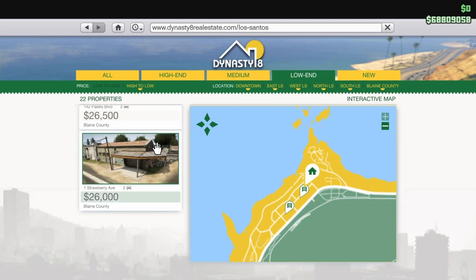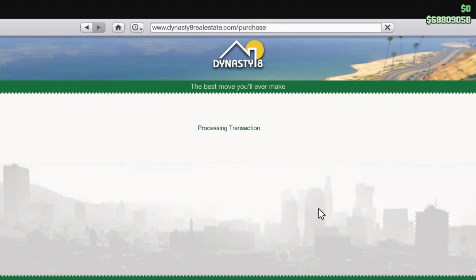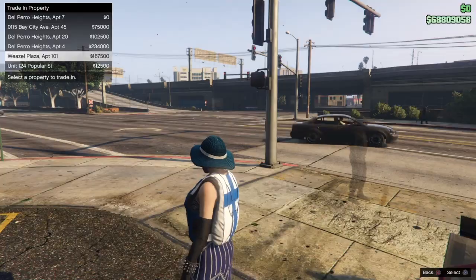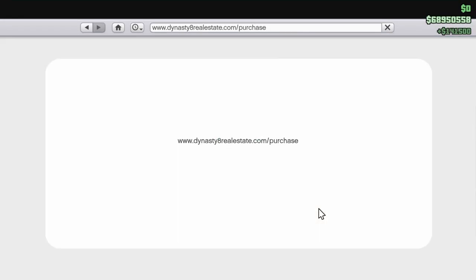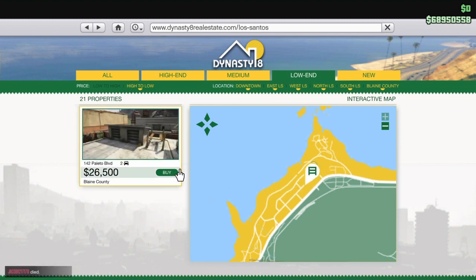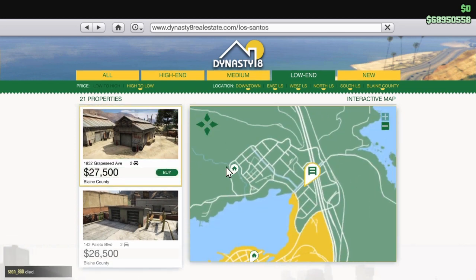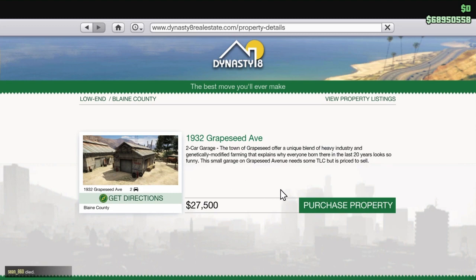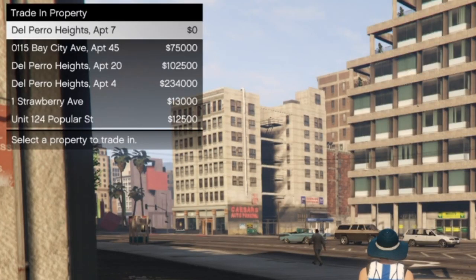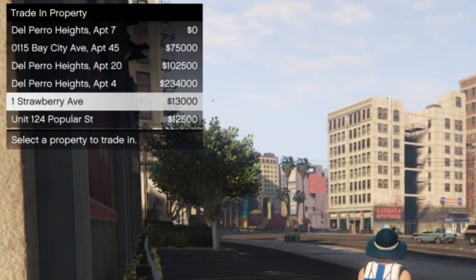The goal here is to have the three cheapest garages on your property list. I traded in my tower apartment for a cheap one, and I'm going to go back and buy the next cheapest one — you can't have the same garage twice, so you have to buy the three cheapest different ones. Once you purchase them, the bottom three slots are the ones you want to have the cheapest garages in.